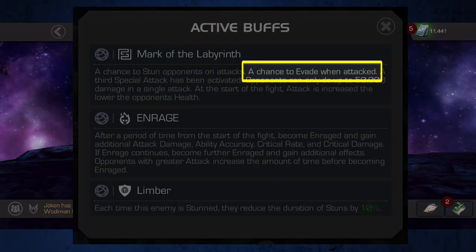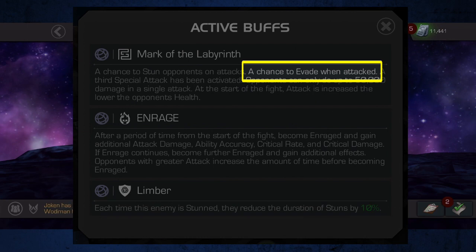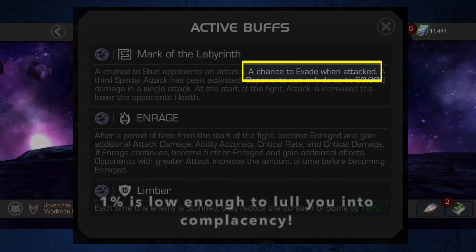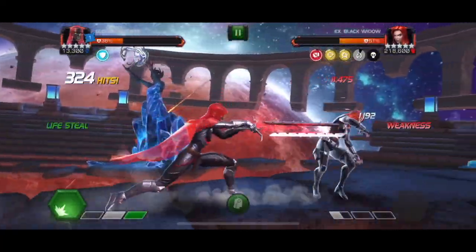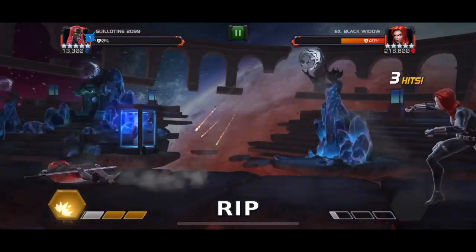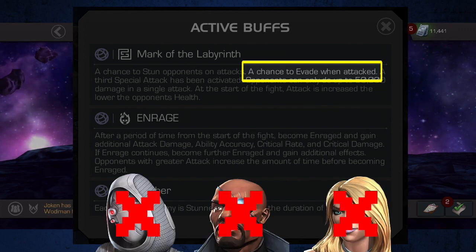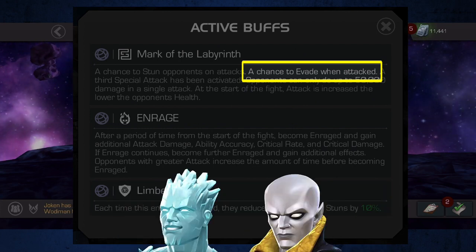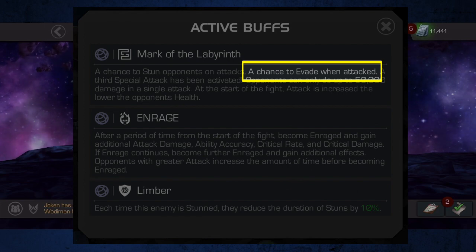The next thing is the infamous Labyrinth Evade. All opponents have a flat chance to evade an attack in addition to any natural evade abilities they may already possess. This chance has never been officially revealed by Kabam, but it's understood in the community to be around 1%. Sometimes it feels like opponents are evading far more frequently than 1%, and other times you can go several fights in a row without seeing a single evade. This evade will probably be the reason for the majority of your deaths in this content, and is made especially annoying because there are very few counters to it. Champions with passive anti-evade abilities like Ghost, Nick Fury, or Emma Frost cannot counter this evade. Champions with Cold Snap like Iceman or Vision Arcus also cannot counter it. In my personal opinion as a developer, I think the ability accuracy of the evade is upwards of like a thousand percent.